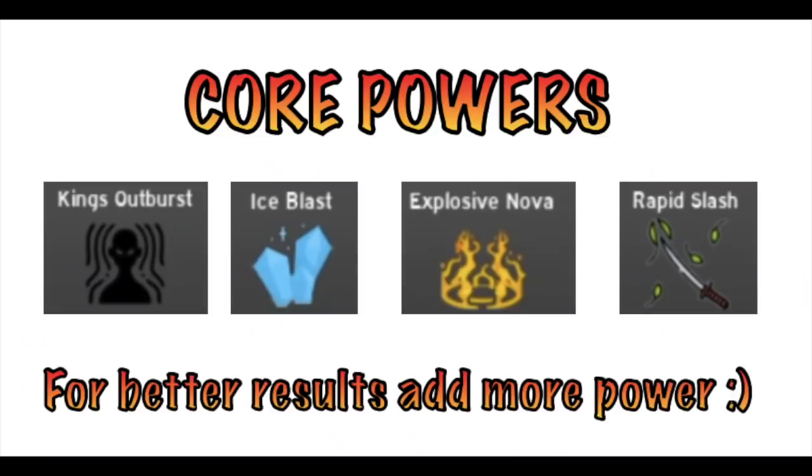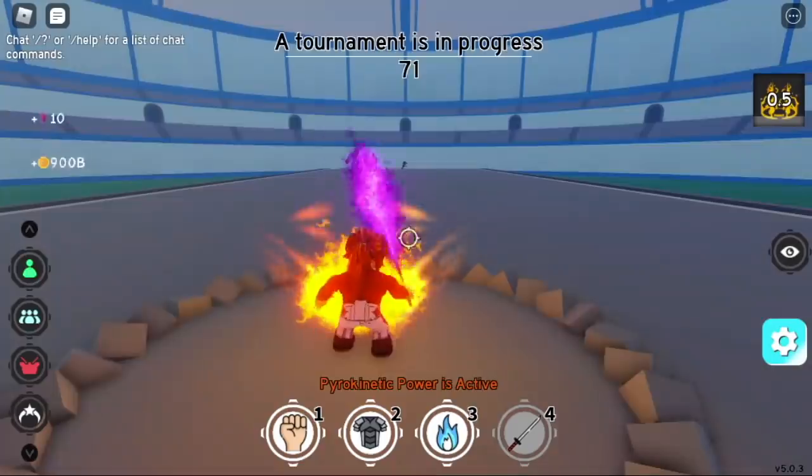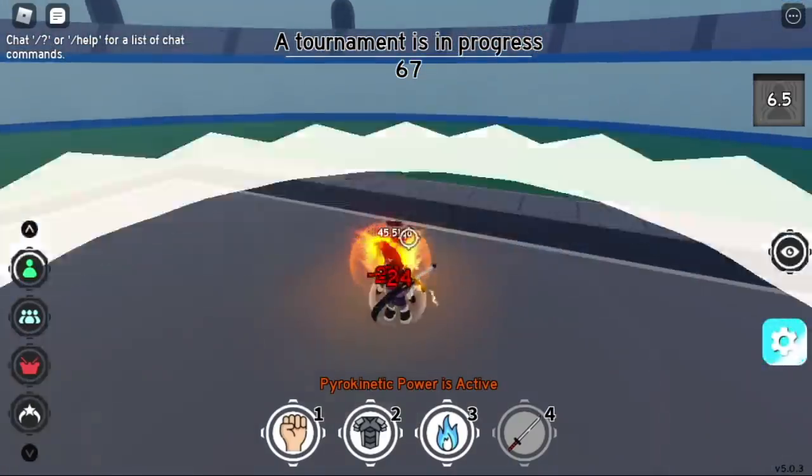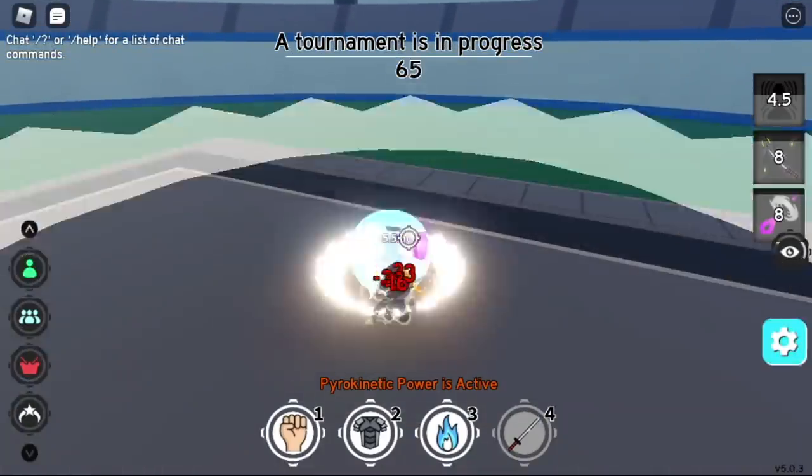Here is the combo: core powers — King Southburst, Ice Blast, Explosive Nova, and Rapid Slash. If you want to make it better, then use more powers. See that? Stun, Rapid Slash, and another stun.